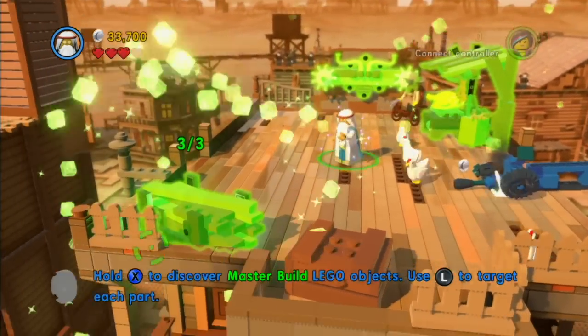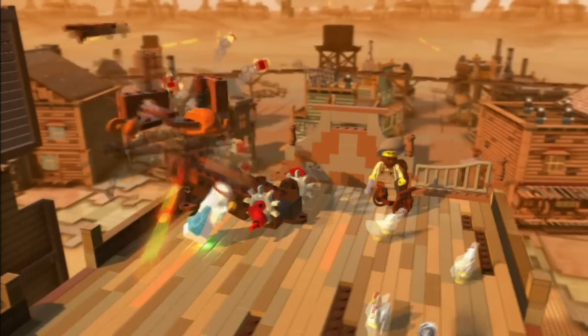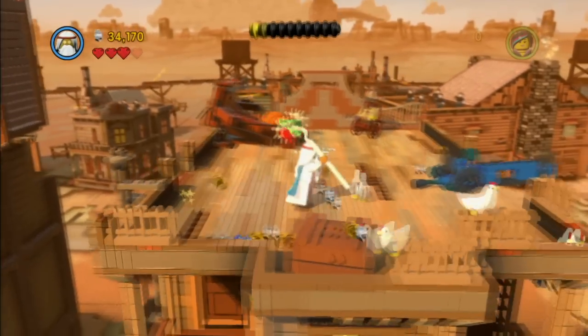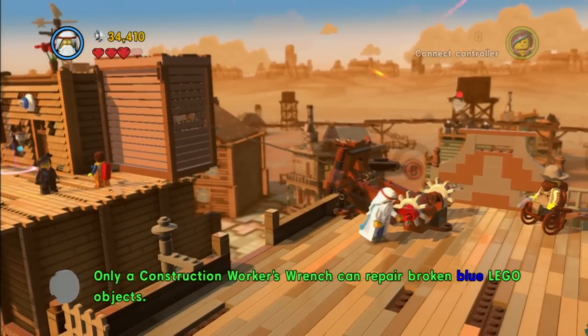I really want one of those little LEGO chickens hopping around — I want one in real life. I wonder why I don't have one. I like every other LEGO brick under the sun except for the chicken. If they even make it — they must, or it wouldn't be in the game. I'll have to look that up and probably buy like a pack of 50 of them on eBay or something.